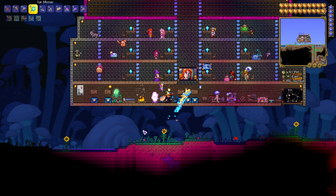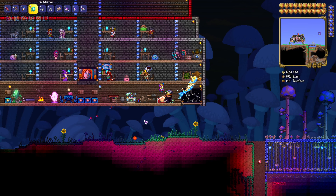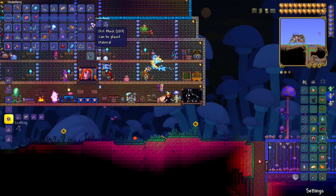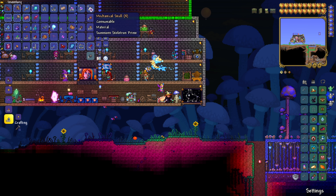What I'm going to show you should be enough to get you through all the Souls of Fright you'll need in the game. For that, you're going to need a Mechanical Skull to summon Skeletron Prime. To make those you need Souls of Night, Souls of Light, Iron Bars, and Bones. We're going to make as many as we can and plan to kill at least three, if not four, Skeletron Primes in one night.